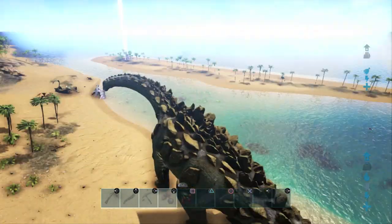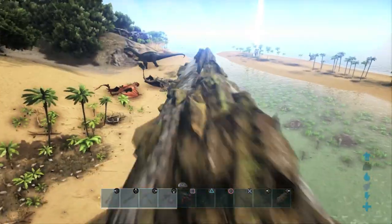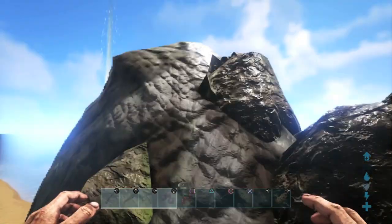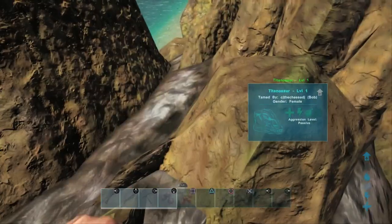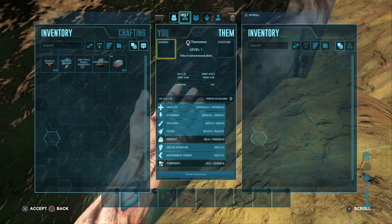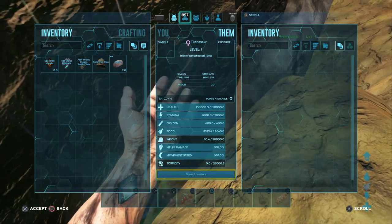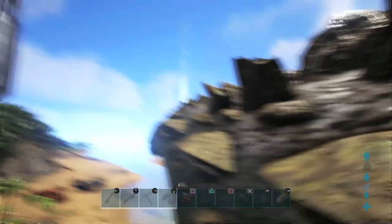One thing I did forget to mention about the Titanosaur is that he is a temporary tame. What that means is you have around 16 to 20 hours after you tame him to do what you need to do before he dies. After you tame him you can't actually feed him anything, so he will die after a certain amount of time. You can see there his food is depleted — it was 8,640 and it's gone down to 8,523. Once that hits zero, he dies and you no longer have a Titanosaur.